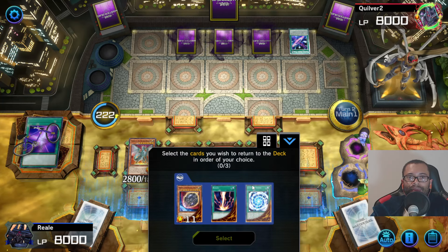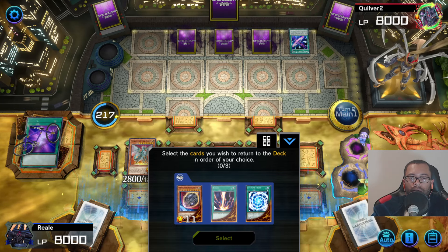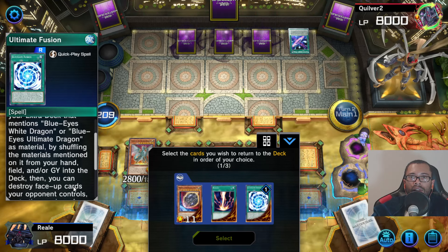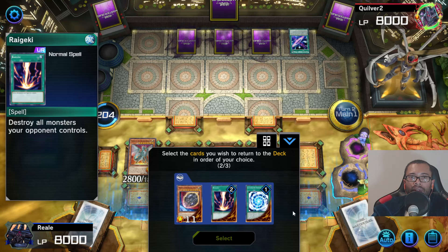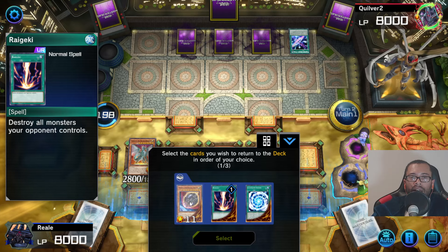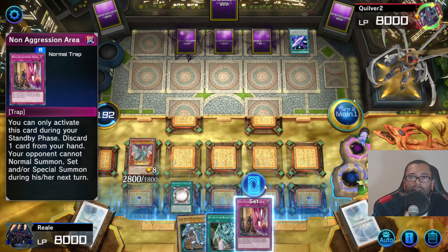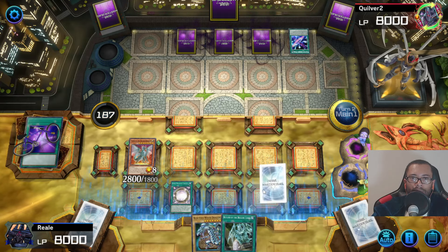None of them. So, help me plan out the next phases here. Hand and/or graveyard — that would be very helpful. I'm going to go Raigeki... Nimbus... and this. During your standby phase, discard one card from your hand. Oh, this will be fantastic. I've got an idea.